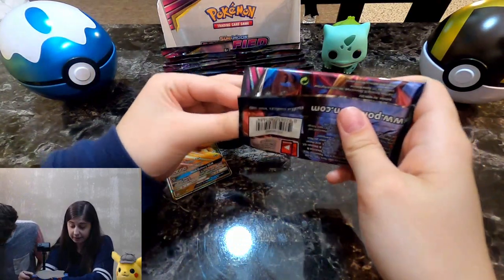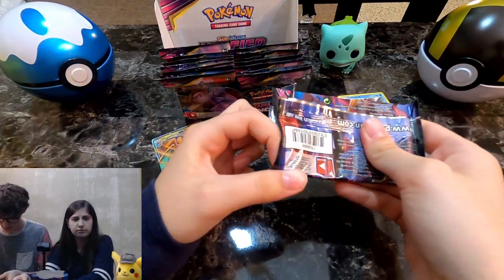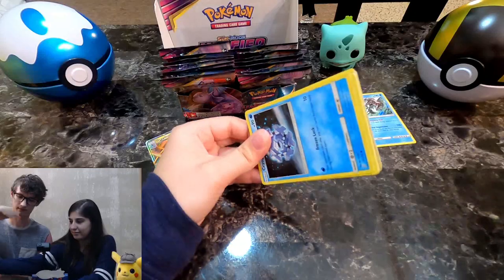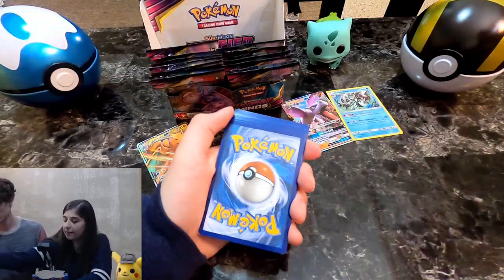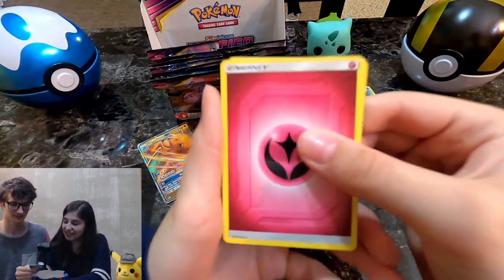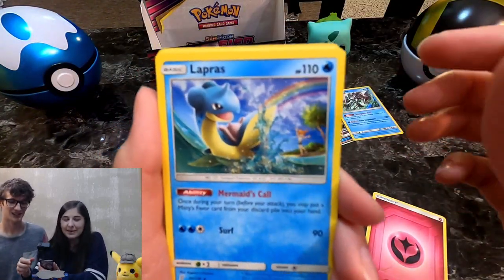This one's my pack — I can feel it. Can you feel the weight in it? Did you weigh these packs, Julia? Yes. Wait, was that a white and green? Yep. Okay, told you I was feeling it. You felt the difference in the weight of the packs? Ooh, a Lapras! I'm going to start it off with a Lapras.